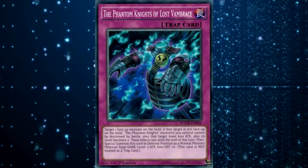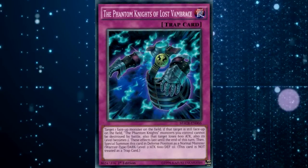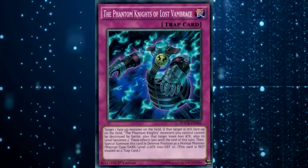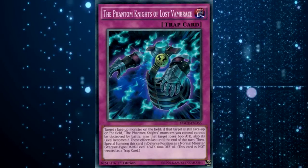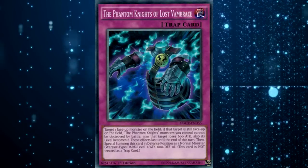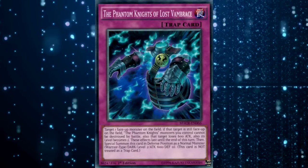Here's the idea: you set this card first turn, you're not activating it during your opponent's turn, and then when your second turn rolls around, you summon a Phantom Knights monster, activate this card targeting that Phantom Knights monster, making it level 2, special summoning this card as level 2, and then overlaying into Cursed Javelin.